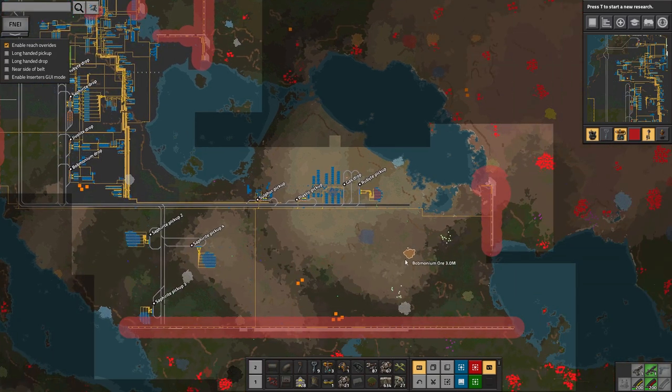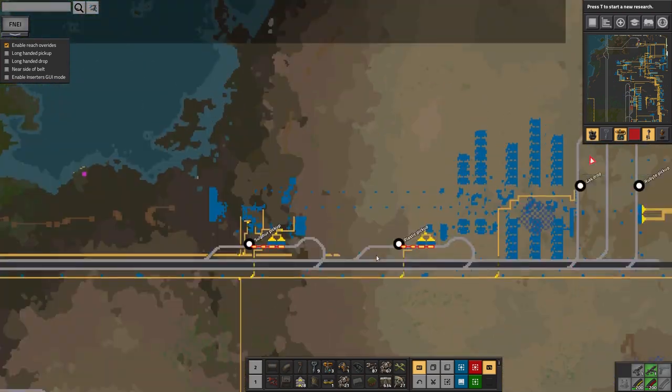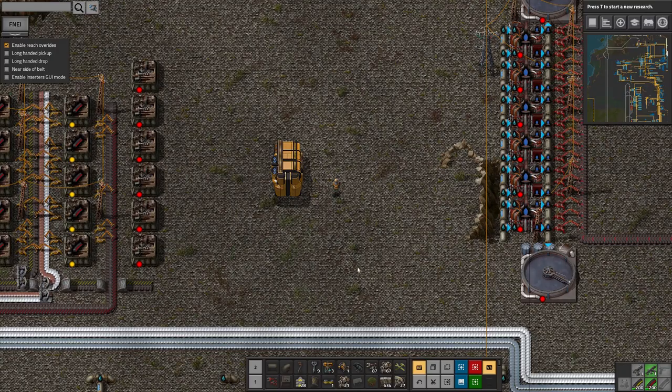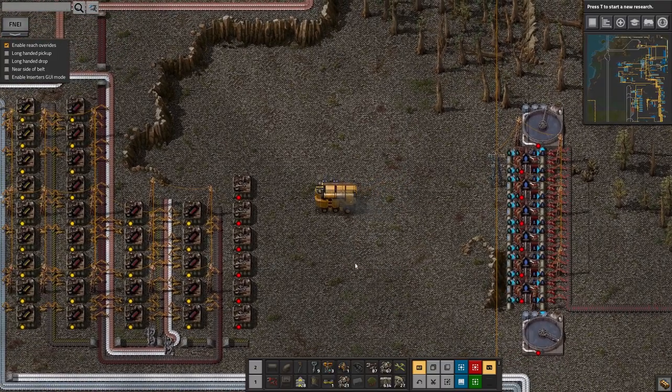At some point I'll also want to build up some mines for these two natural gas areas. I probably won't do that just yet though, because I've got quite a lot of plastic sitting here waiting to be dealt with, so I might as well use that up first. I want to start playing with red circuits because it's something that everything I want to do seems to require. So without further ado, let's get on with it.